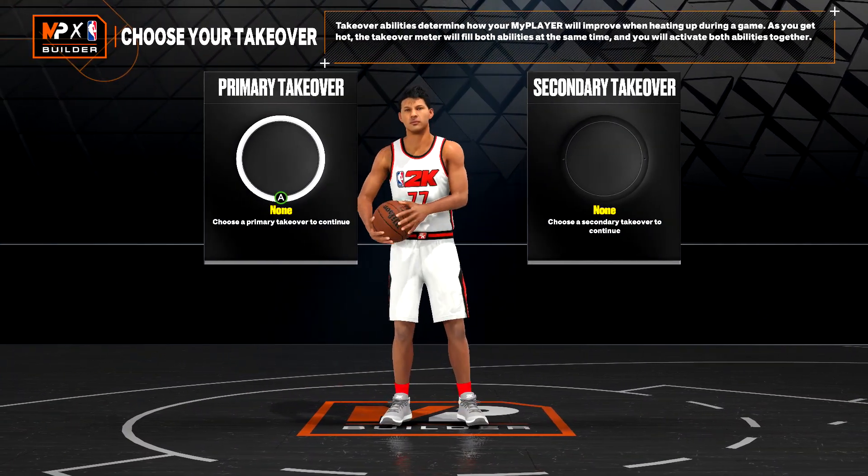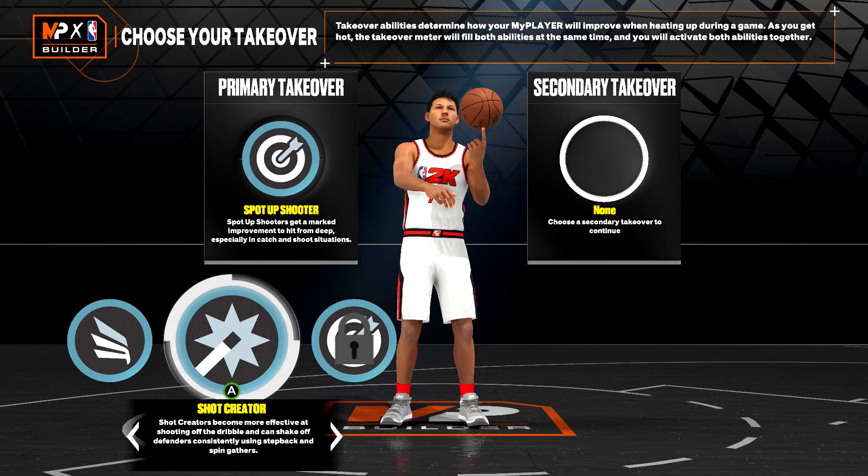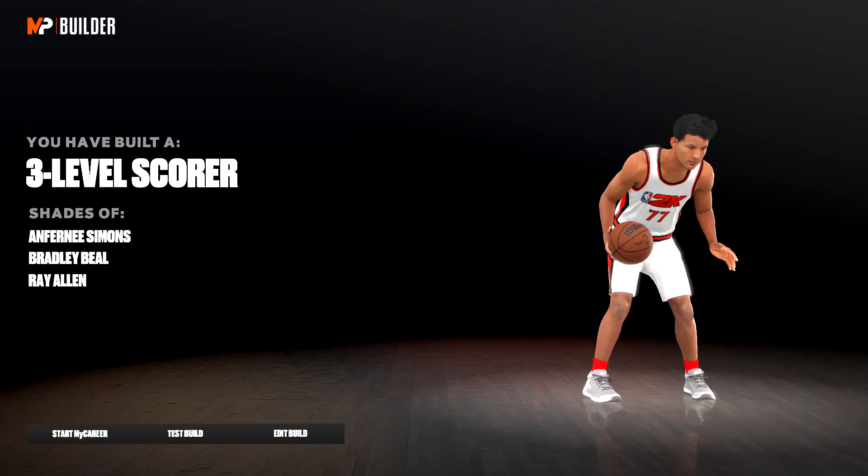Hit the A button. Then make sure you do whatever you want for your takeovers — it isn't going to really matter since we aren't going to be using this player to actually play games. Then complete your build.